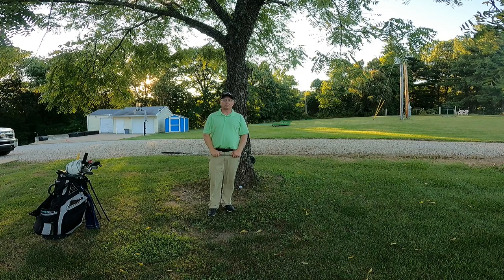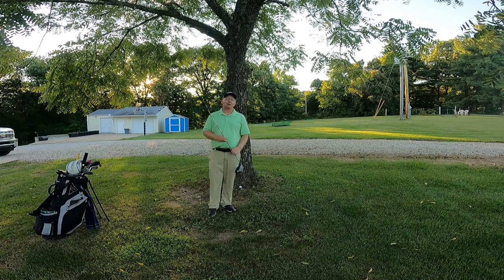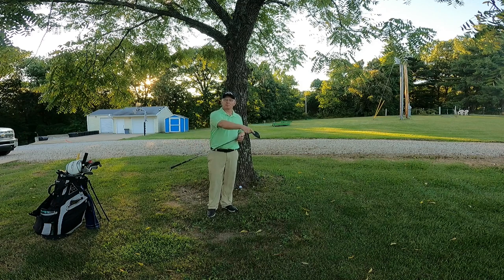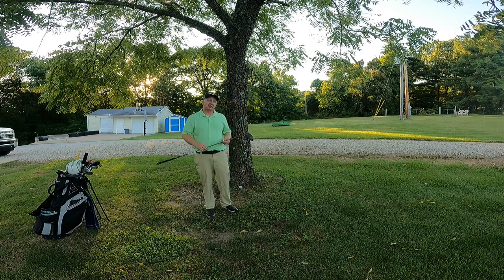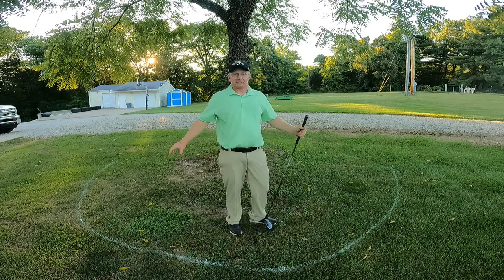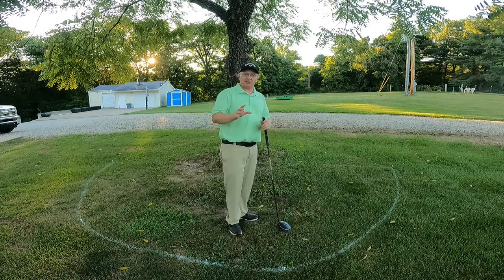Option number one for an unplayable ball in the general area is to take relief within two club lengths of where the ball is located, not any nearer the hole. I've got my driver in my hand, which is the longest club in my bag except for my putter, and that's what I'm going to use to take my measurements. I'm going to mark out an area, put some tees down, then spray some foot powder spray on the ground so you can see what kind of dropping area we have. This will be a one stroke penalty.